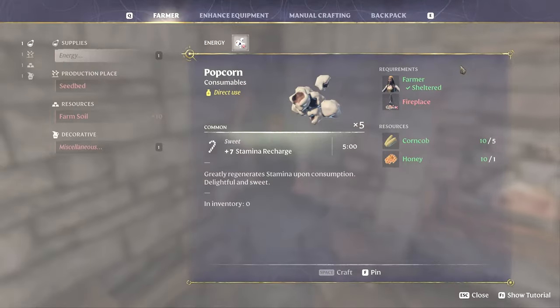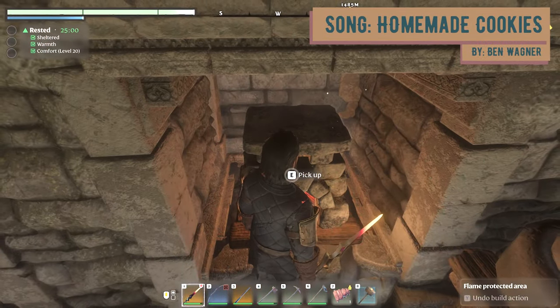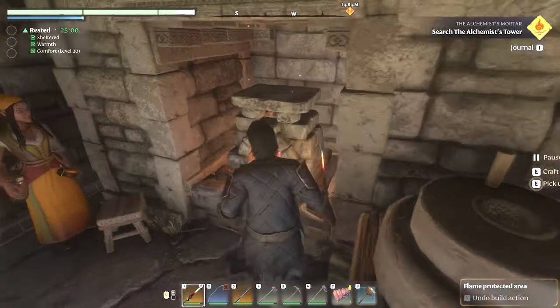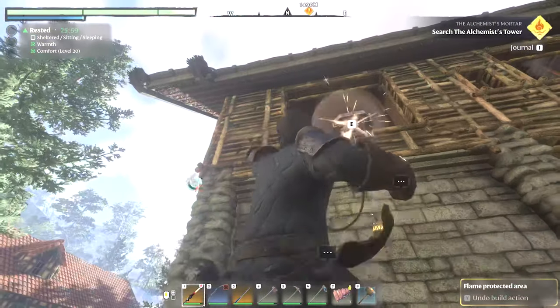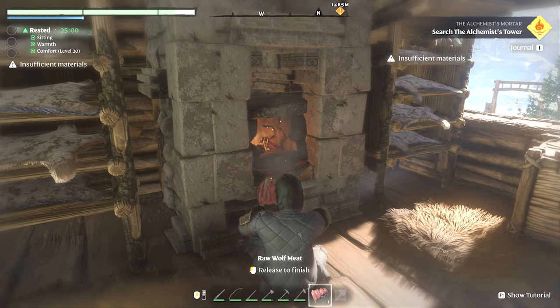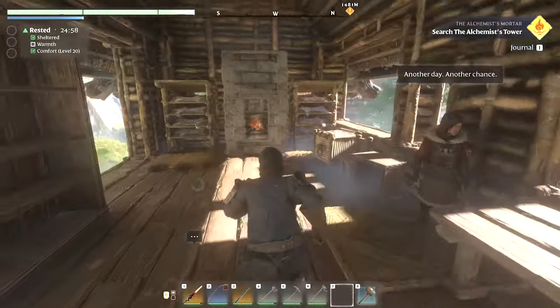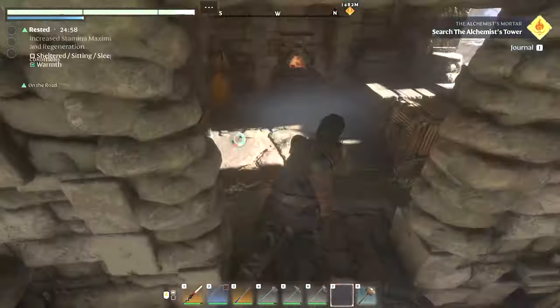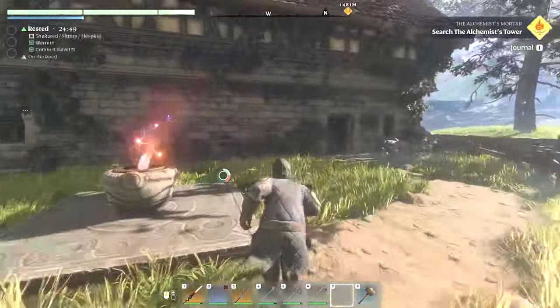Before we go adventuring today, we're going to make some popcorn - got some corn on the cob and some honey. Wait, I can't make it - this fireplace isn't good enough for cooking, it's just for warmth. I think we have one for cooking upstairs. There we go! We did decorate a little bit more - we've fenced ourselves in so the stone wall now envelops us completely except for our entrance. Got a nice little campfire, some storage, tables, and wall hangers.